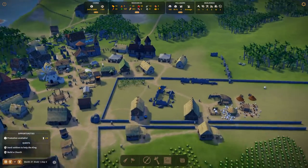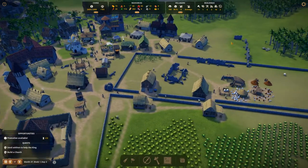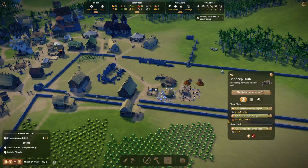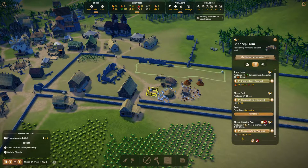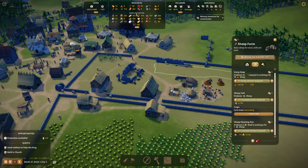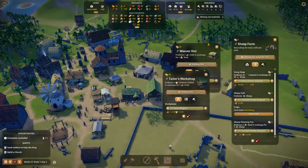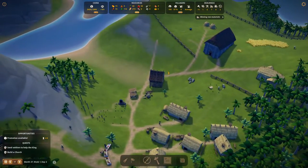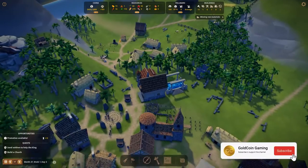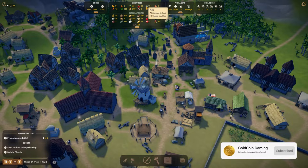Look at all the flickering - unfortunately we're gonna have to deal with that. One thing about the sheep farm is it doesn't produce as much sheep as I'd like. That's why we don't have enough clothes - we don't have enough wool. We probably need another weaver hut, but if I add another weaver hut that's gonna cause the cloth to go down.